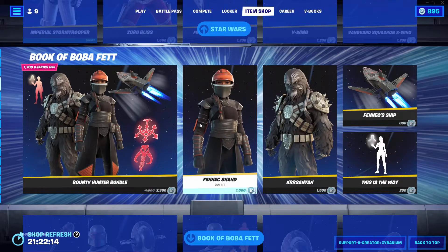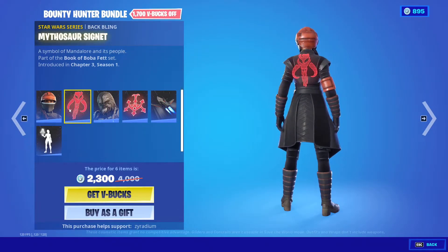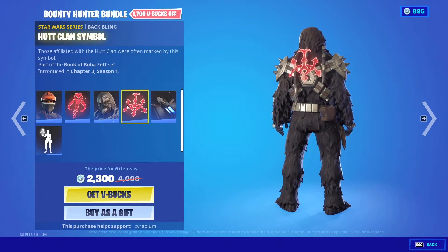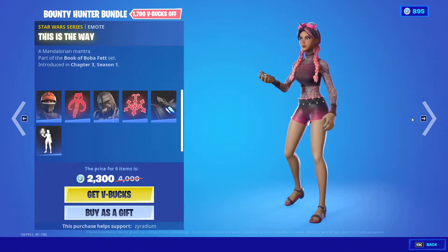The Bounty Hunter bundle's back. We got Fennec Shand, Mythosaur, Cygnet, Chrysanthemum outfit. We also got the Hutt Clan symbol, the Nite Owl ship, and we got the This Is the Way emote.